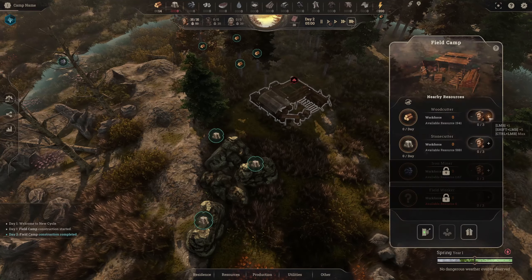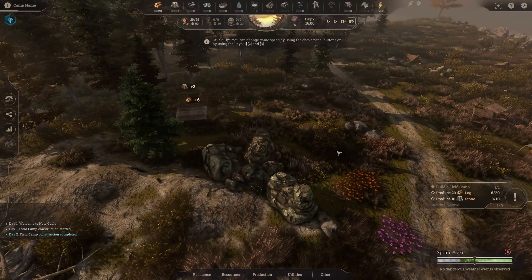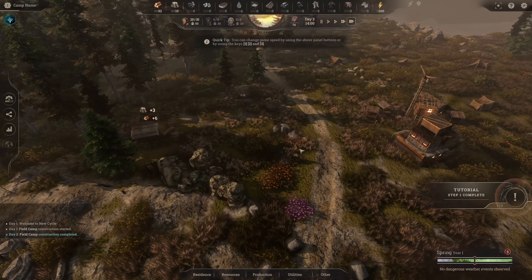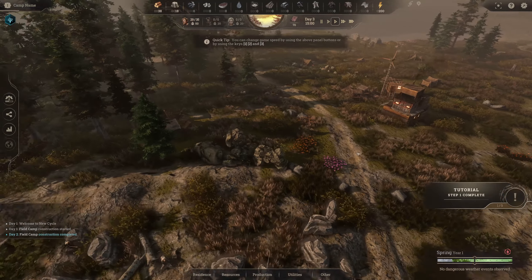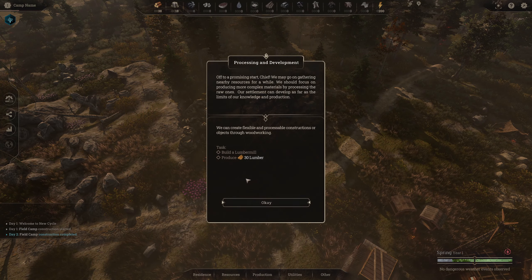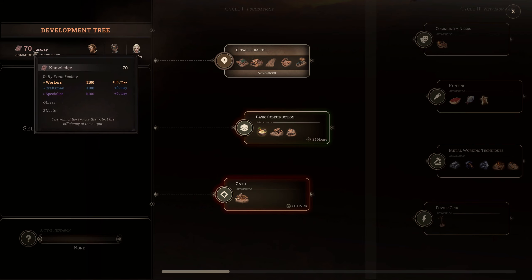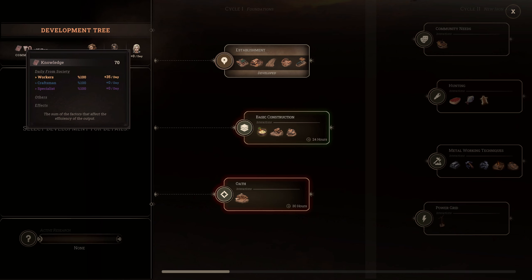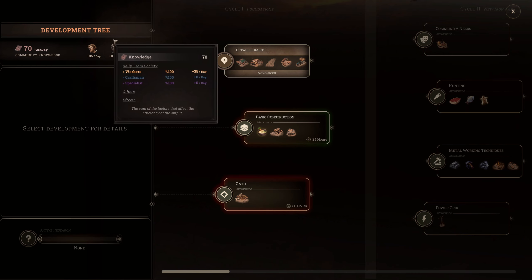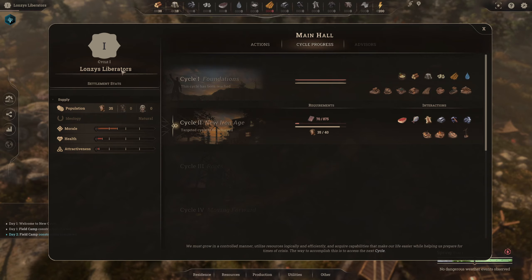We need to assign all the workers straight away to start getting wood and stone, then move on to the next production. The last logs are finishing up and we'll have the first tutorial step done. It guides you through the really basic stuff. Next we go into the lumber mill — I'll open the development tree quickly. Community knowledge is plus 35 per day and we have 70. We need to name our camp: Lonzy's Liberators.